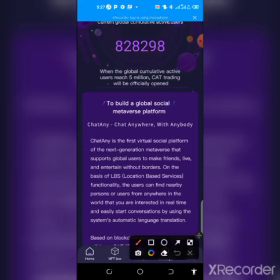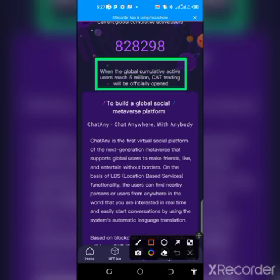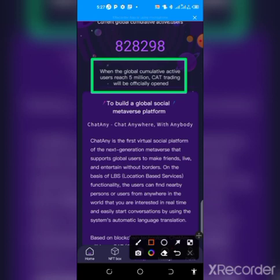Those 800,000 miners are actively claiming free tokens every 12 hours. When the global cumulative active users reaches 5 million, CAT trading will be officially open. As you can see, you'll be able to trade this coin using various exchanges when it gets listed.